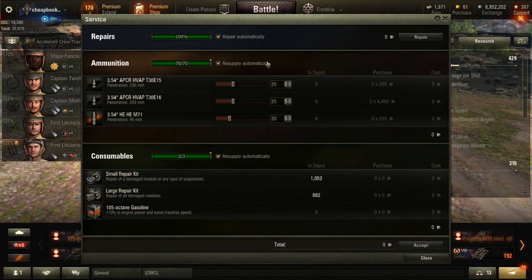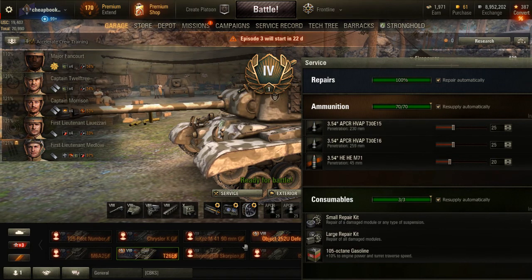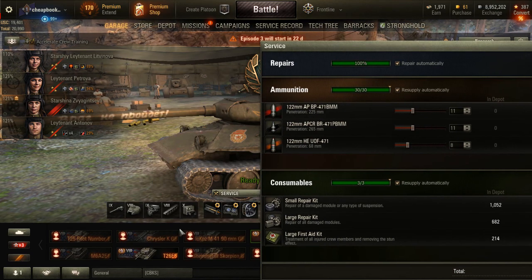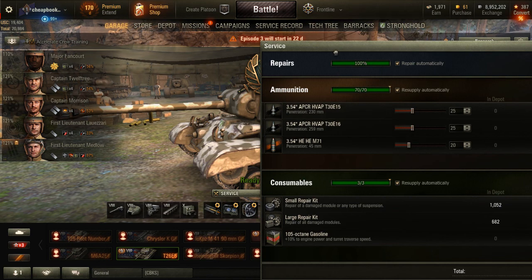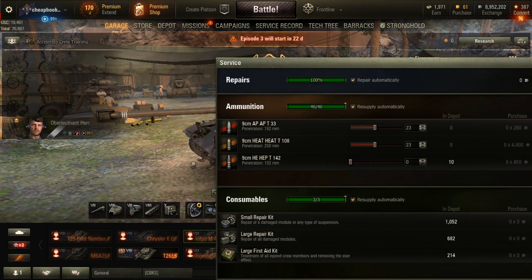One way to make more money is to find a tank that's cheap to repair, or ammunition that's less expensive. For example, one tank costs 255 credits per round with 230mm penetration, while another costs 1,025 per round with 225mm penetration but higher damage output. The cheaper round does a bit more than half the damage at roughly a quarter of the price. Look at the cost of your ammunition — it's a big expenditure — and also the repair cost, which you can look up online to find the most profitable tank to operate.